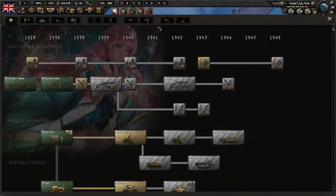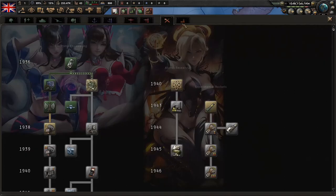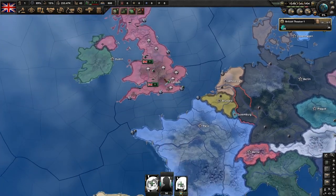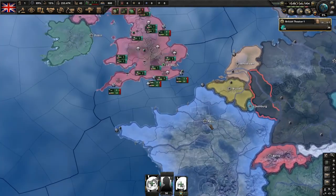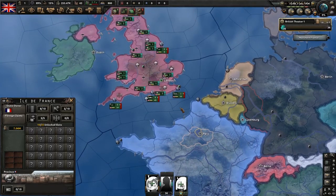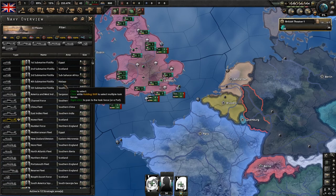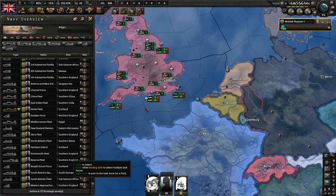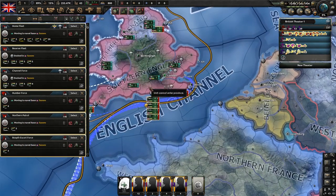Today we're going to be doing the achievement 'Blitzkrieg as Britain.' What that means is that with Edward the Eighth as our leader we need to own and control France, or more specifically Île-de-France. I'll try to pronounce that right — it's Île, not isle. We also need to unite our entire navy up over the Home Fleet.